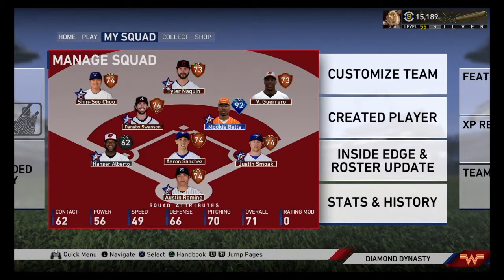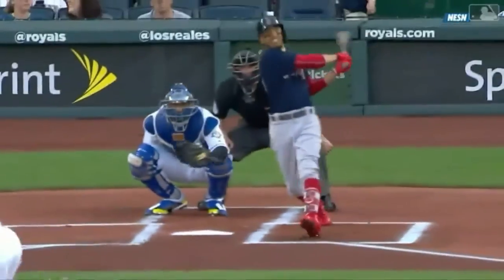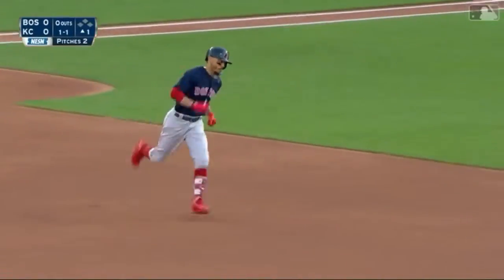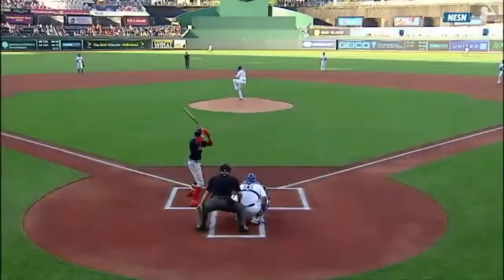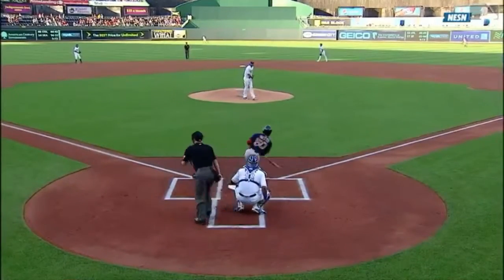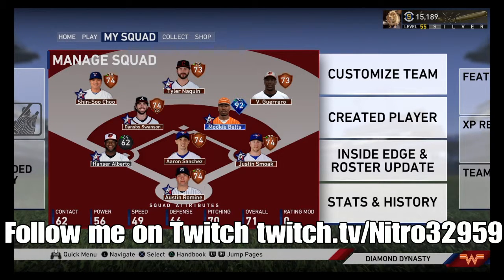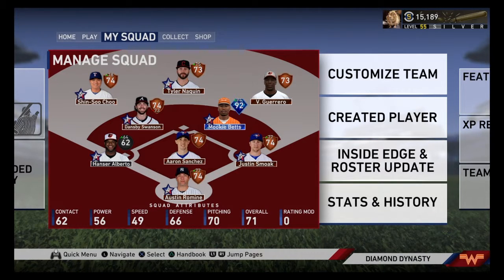Hello everybody and welcome back to episode 4 of Mookie's Masterpiece. In the last episode we got four upgrades — we had a really good game. Hanser Alberto is still in here, still a beast. I'm gonna cry the day I have to take Hanser Alberto out of the lineup. That's probably gonna be our last upgrade to go from common to a full bronze team. Anyways, let's get into the upgrades.